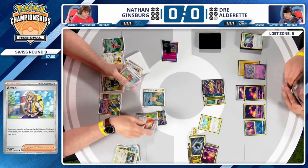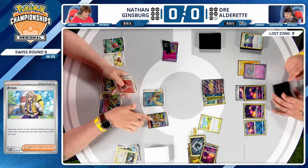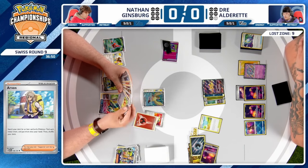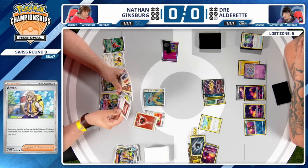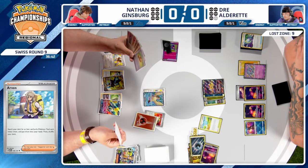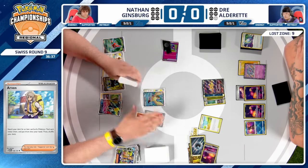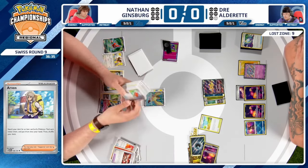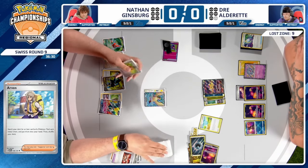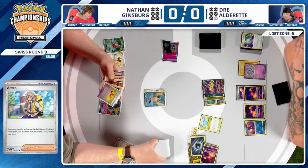Looks like Bravery Charm and Ultra Ball — what Pokémon could Nathan be looking for? Perhaps another Snorlax. He has a Nespas as well, discarding a Fire energy to activate the Magma Basin. He might be looking to take a KO. No — it's actually Entei V. It will be a return KO then. I don't even dislike this from Nathan: why get disruptive when your opponent can barely establish more resources?